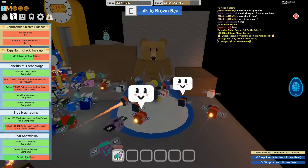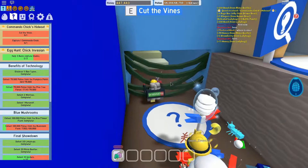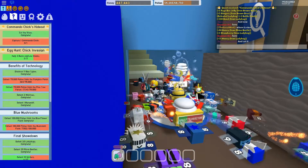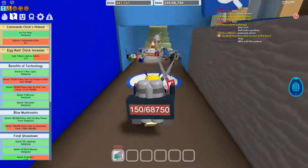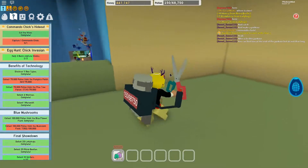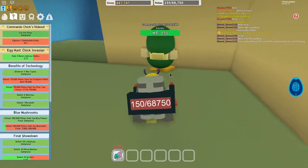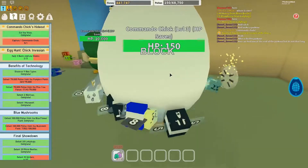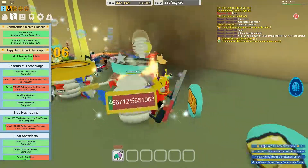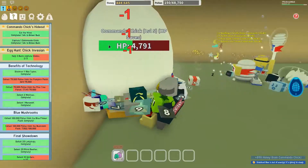Let's talk to Brown Bear and cut the vine and capture one commander chick. Okay, let's do this. This is how to cut a vine here, and we need to capture one commander chick. Oh, maybe yeah, this guy. Oh yeah, I completed this one! I completed this guy. So okay, it's time to go back to Brown Bear and let's try to get some egg.